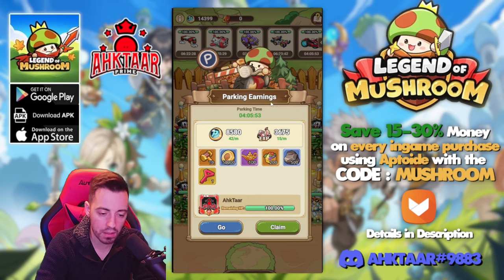On the public spot with the motorcycle, this is what I was able to get after 4 hours: 8,500 parking coins, 3,600 experience for that mount, some fruits, some extra ore, hammers, lamps, gold, and one key to get extra PAL coupons and skill coupons.